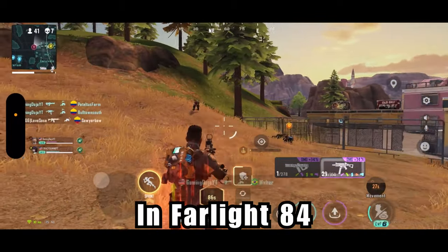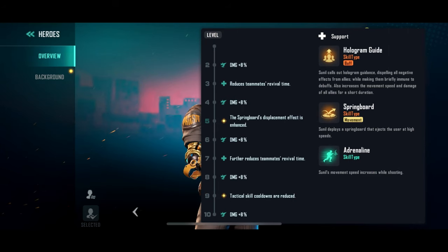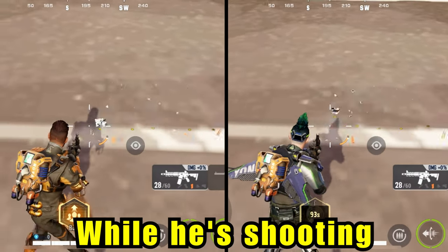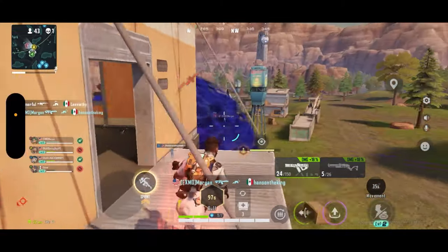I'm going to start off by covering the basics. When you click on this rectangular box you get an overall description of what any hero can do — in this case, Sunil. Sunil's passive ability increases his movement speed while he's shooting. Essentially this is just for strafing and taking as little damage as possible when you're in a gunfight.